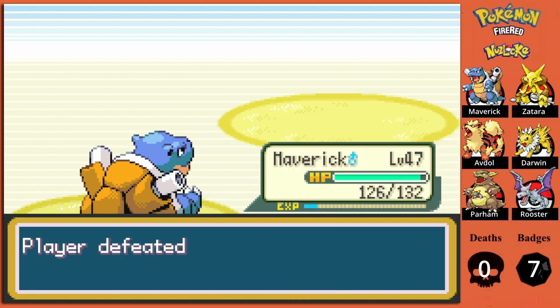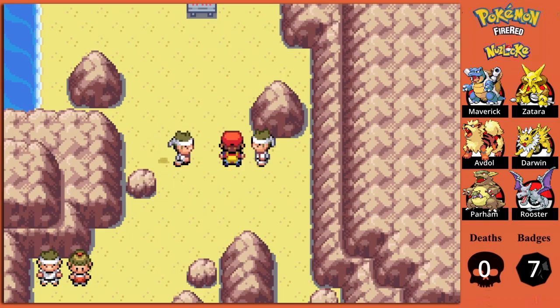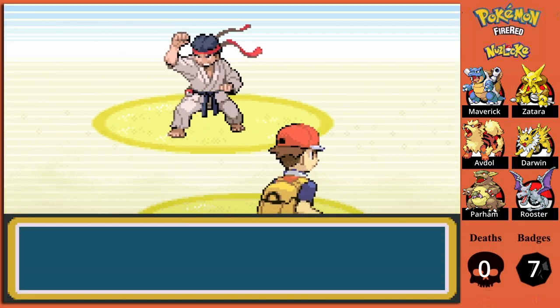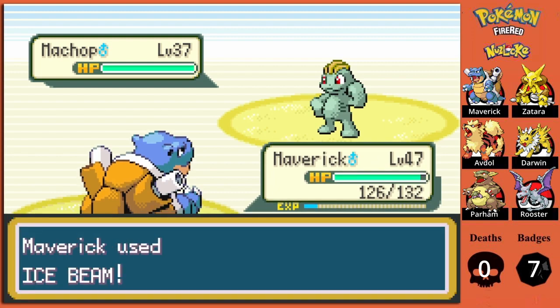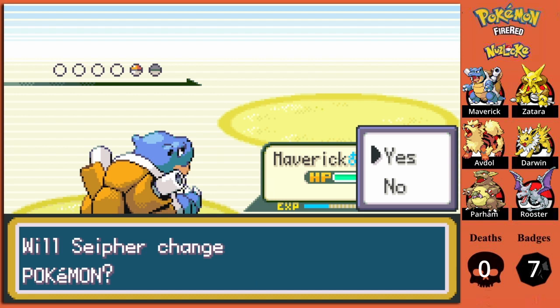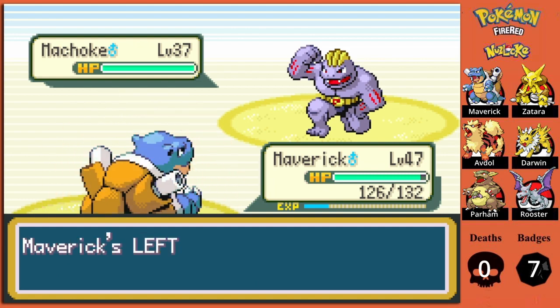Ponyta and Rapidash are available here on Kindle Road, and also on Mount Ember if you don't get them here. In Mount Ember, if you're playing Leaf Green only, you get access to Magmar, which is probably the best thing you could get, though it is very rare to encounter. In any case, I'll just be running out my Repel and then catching some Pokemon in this area before moving on to the other islands.